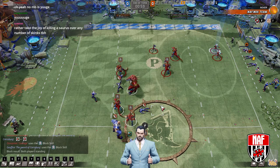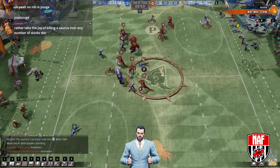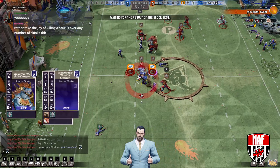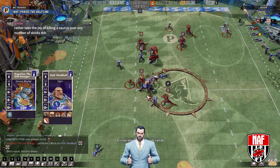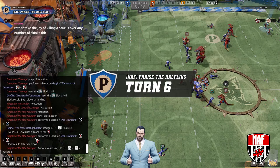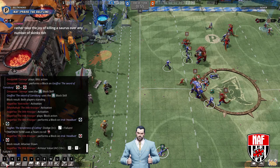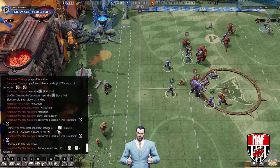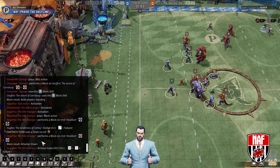The crocs is the biggest target, especially in this format — you can kill the crocs and it hasn't got block. On ladder, everybody's crocs seems to have block. He didn't stand up the catcher — didn't even try — because he failed the dodge and got KO'd. And now he's abandoned the catcher with three turns left. Interesting — he just rolled double skull before. The dice log showed a random three-plus dodge from the previous turn — then the re-roll and the double skull.